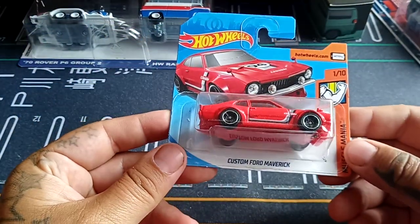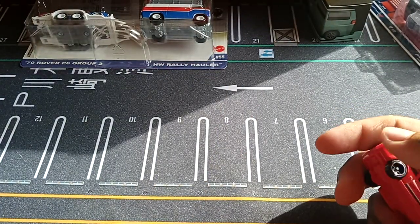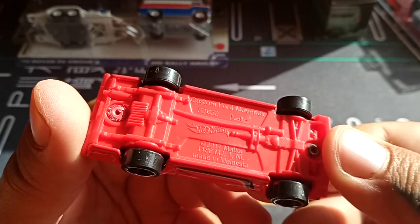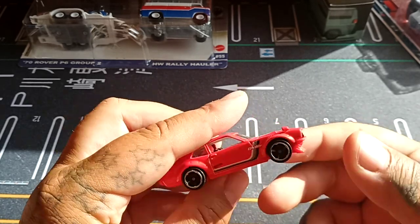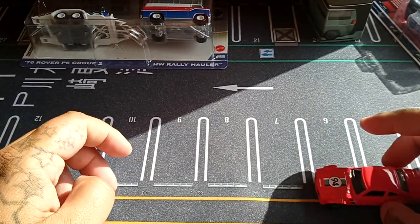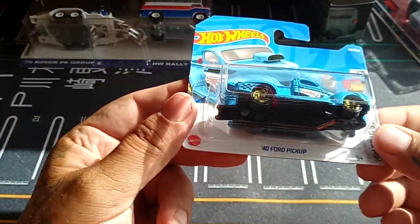Next up we have the Custom Ford Maverick from Muscle Mania. This specific one debuted in 2017, so not that long ago. We have a separate grill, separate rear lights, a designed top, and it's a wide-bodied Maverick — which makes sense because it says 'Custom' right there. Last up for the mainlines we have the Ford 40 Ford Pickup with the drag car, from the Hot Wheels Drag Strip lineup.